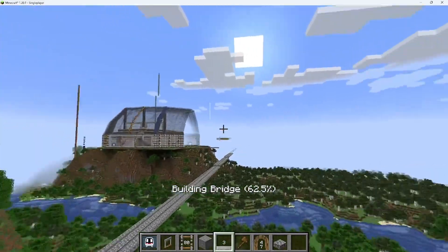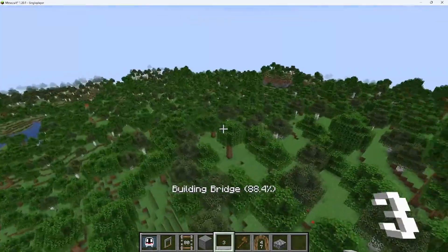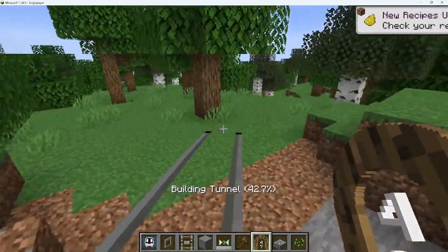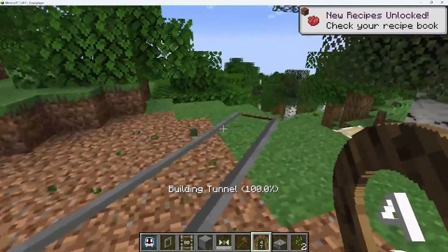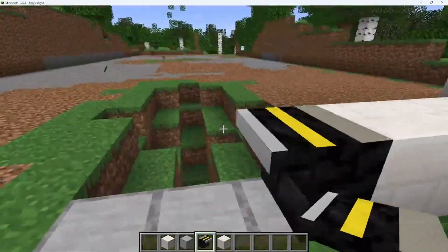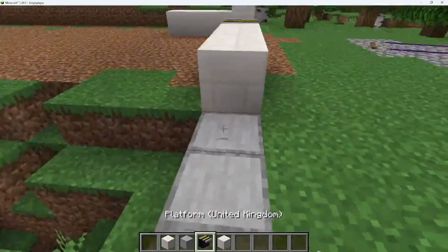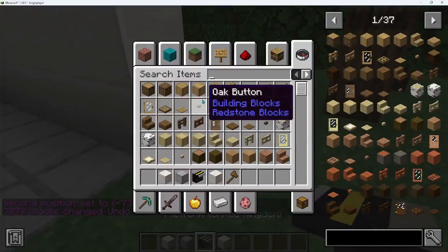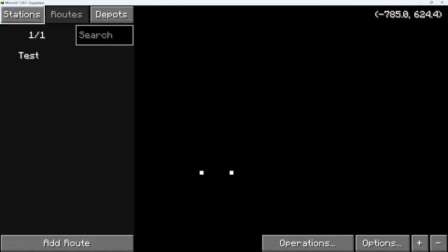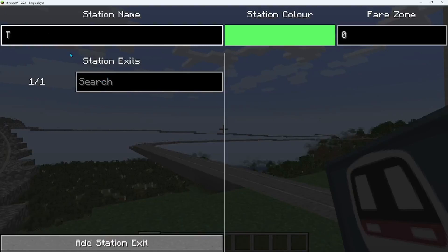I'm working on a bridge right now and I'm going to build a small station over here and see how that goes. It's making the bridge now. I cleared out some of this area - now I'm going to make a mini station just to test out a railway. I finished the other station right here - I'll call it 'Test Station'.